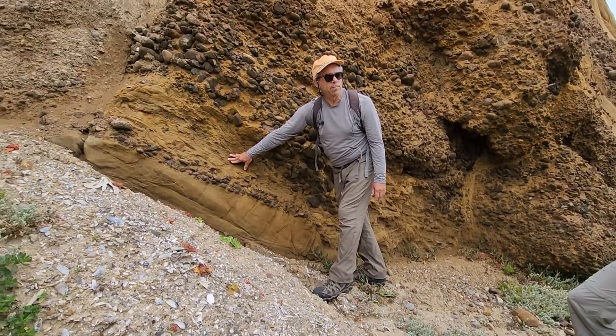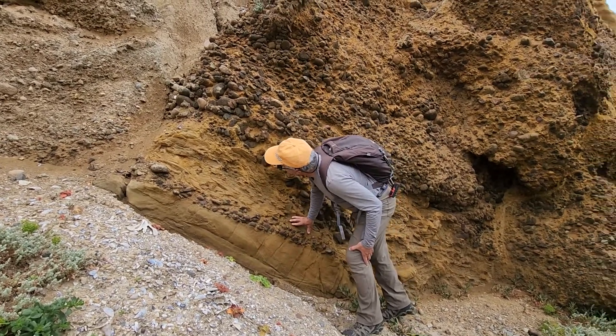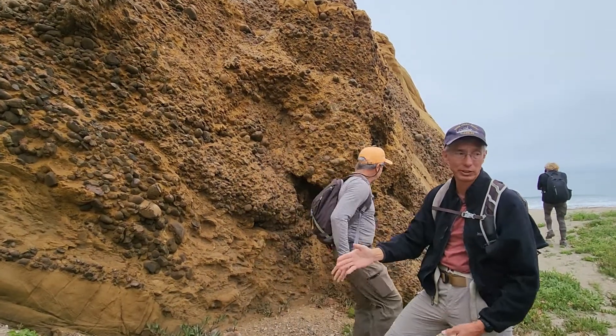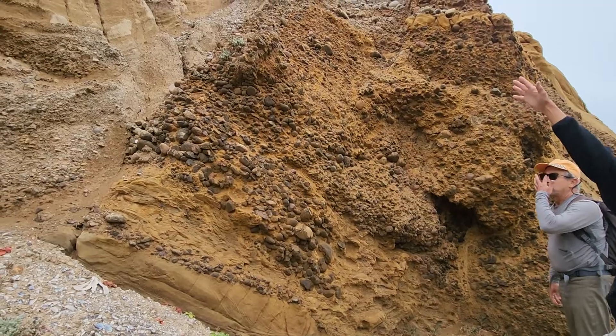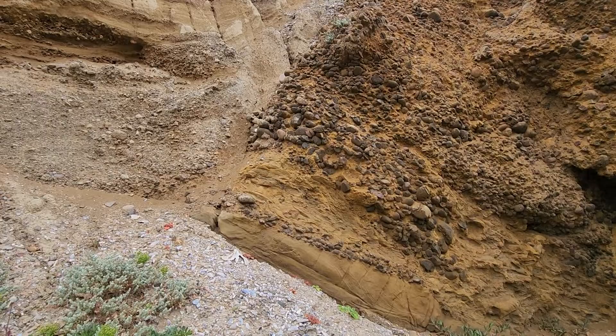One more thing: with this domo fault, it indicates a pull-apart regime, so it was pulling apart and this block slid down. That's why you have the younger stuff next to what's supposed to be the older stuff.